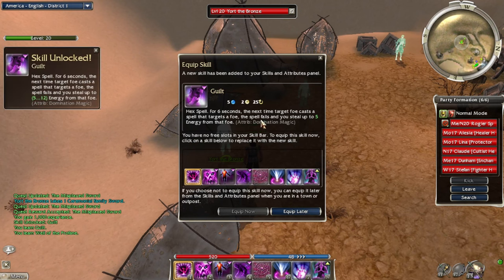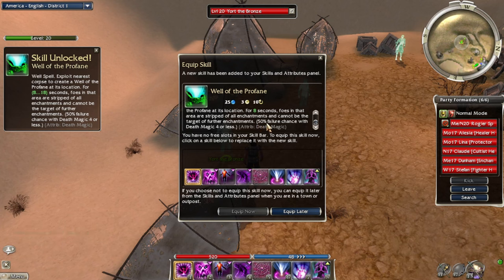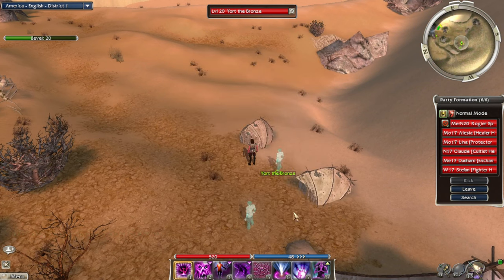Domination skill: for six seconds, the next time target foe casts a spell that targets a foe, the spell fails and you steal up to five energy from that foe — that's a good one. And there's Well of Profane: exploit nearest corpse to create a Well of Profane for eight seconds, where foes are stripped of all enchantments and cannot receive further enchantments. 50% failure chance if you don't have enough Death Magic — probably that's why I was still able to have Protective Spirit from Lena. You need level 5 Death Magic and it costs 25 energy — pretty steep. Not gonna use that.